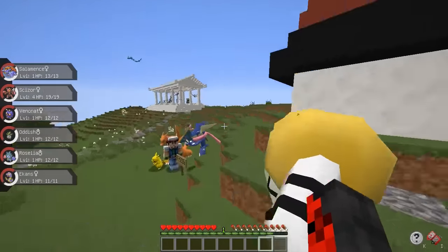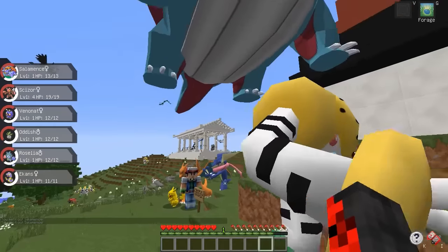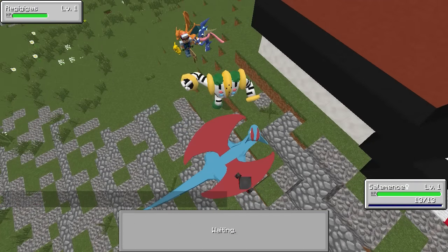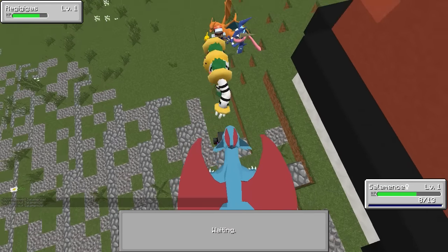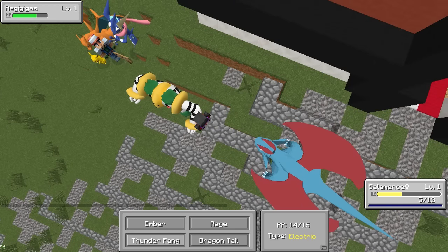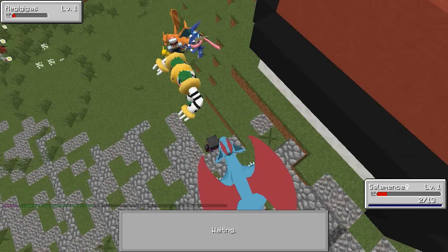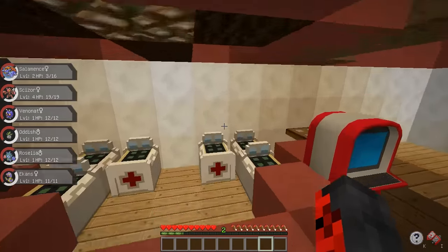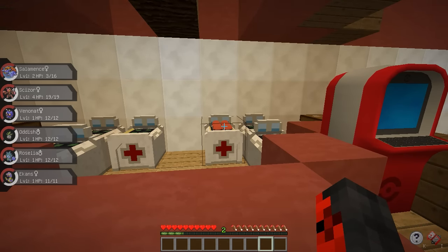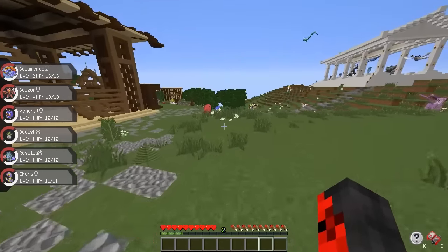Oh look, it's a level one Regigigas — okay why is my Salamence glitching? Dragon tail should do the trick on this thing. Never mind — I forgot that dragon tail forces the Pokemon out of the battle. It's been a while since I've played Pixelmon. Grew to level two. I need to head back inside to heal up — this is going to be the process for the first few episodes.